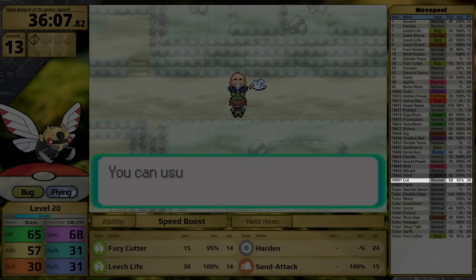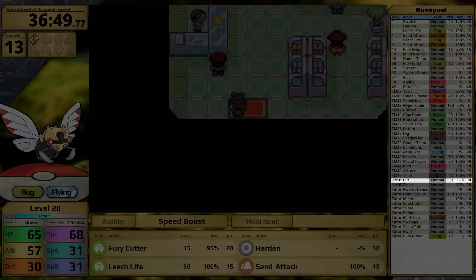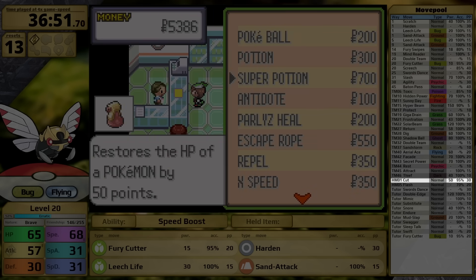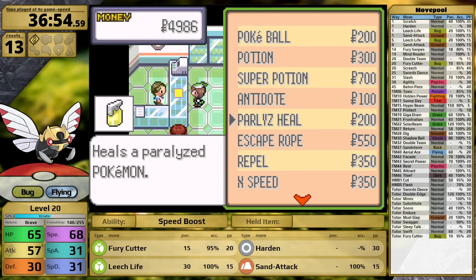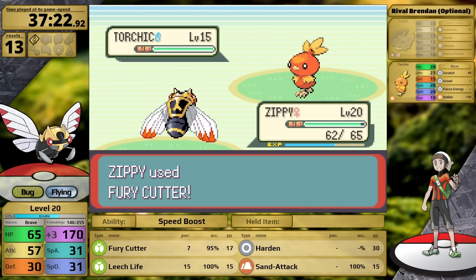Ninjask does learn Cut by HM, which is physical in this generation and can be learned before Roxanne, giving a move that deals direct damage to her. But I don't like that you can't delete it until Lilycove City, plus it only has 95% accuracy. In later generations you'd think Hidden Power is a special move, but in Generation 3 it deals the damage category paired with its typing, meaning I can pair it with Swords Dance. After saving Peeko, I battle the Rival — this is optional, but Ninjask is so overleveled it won't have a problem.